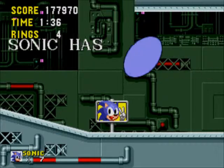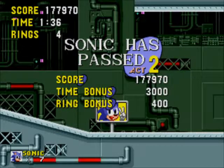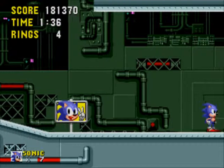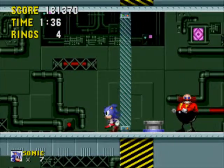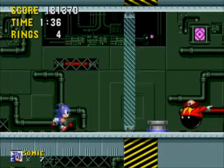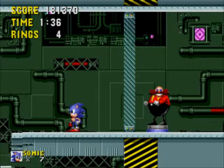This is also the only act in the game where you can't get points by jumping off the checkpoints. And let's see what's happening here. What's this? We got like a cutscene of sorts. We're trapped behind a wall. Robotnik has a switch. And oh no, the platform's crumbling.